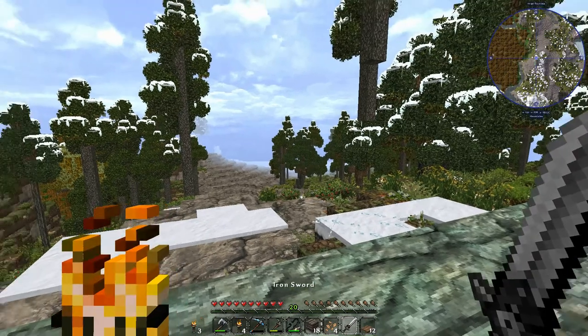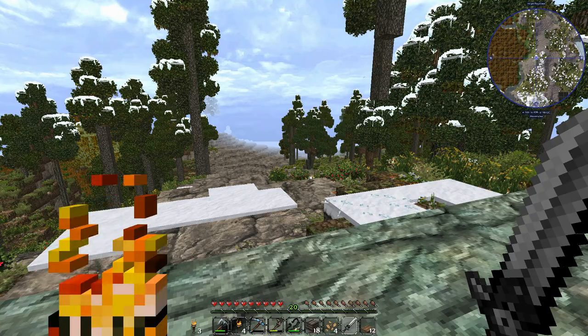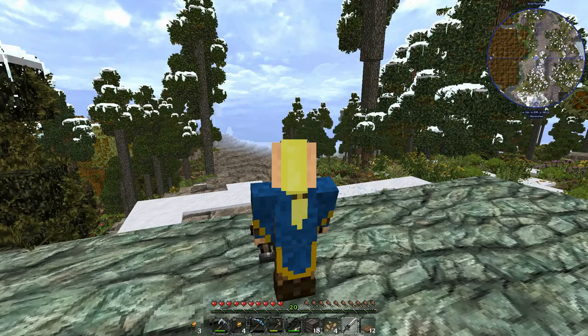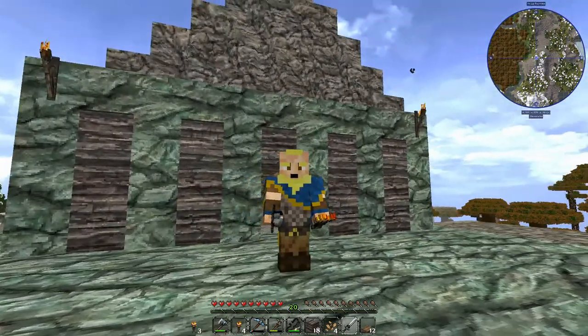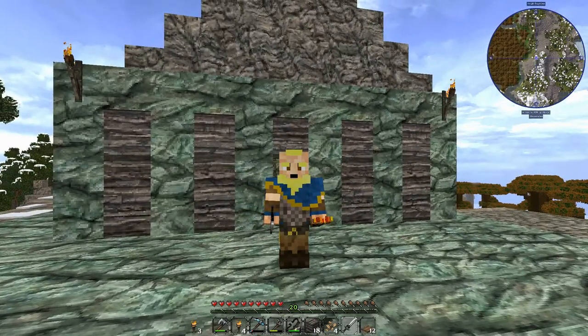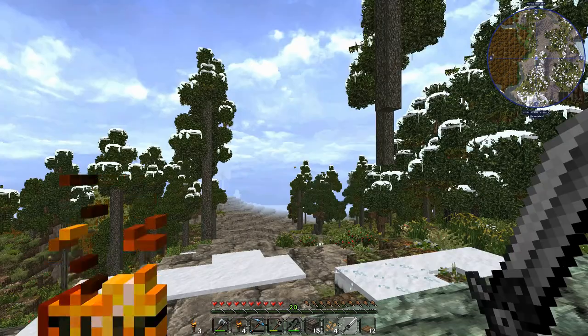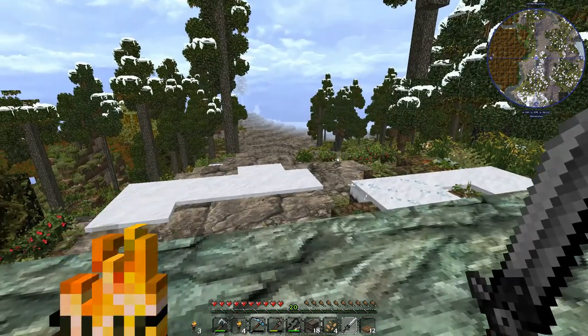So I was thinking about this wandering through the mines — you can hold a torch in your offhand, and then when you're walking around in the mines, you're lit up. I thought that was cool. I'm sure you guys have figured it out already, but I'm a little slow.